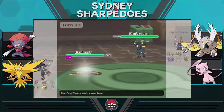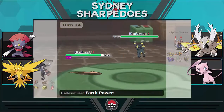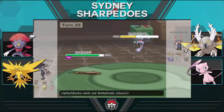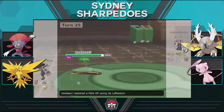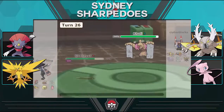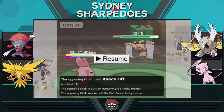I switch to Stunfisk to pass the Wish. He protects that turn — I'm not sure why since Alomomola wasn't threatening Umbreon. I use Earth Power and then predict Gliscor coming in, going for Hidden Power Ice, which kills Gliscor. The crit didn't matter since it was four times super effective. Conkeldurr comes in — Alomomola can take any hit — but the Knock Off crits for 49%, which is unfortunate. Without the crit I would have switched to Mega Pinsir, tanked a hit, and taken out Conkeldurr with Return.